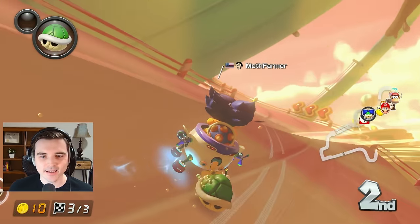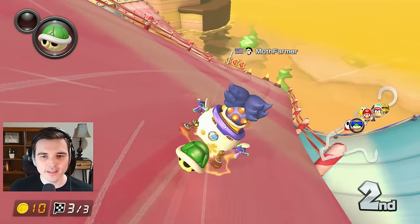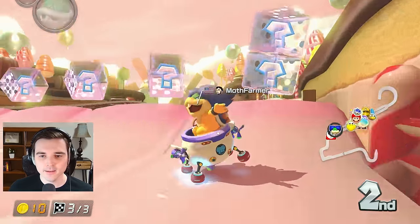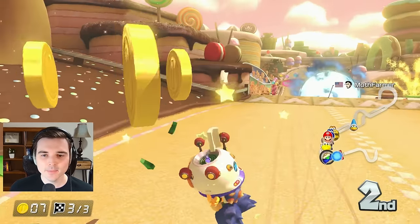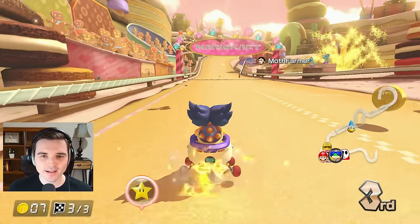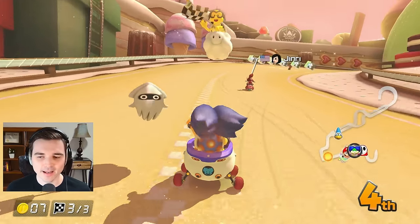We get a coin in second — unfortunate. The red shell probably wasn't coming for me, it just broke on something. We get the double red shells, and the blue shell is out — it hits them but they pack me with their green shell and we get hit again. We had iframes but we get passed by two players on the line. What a race.